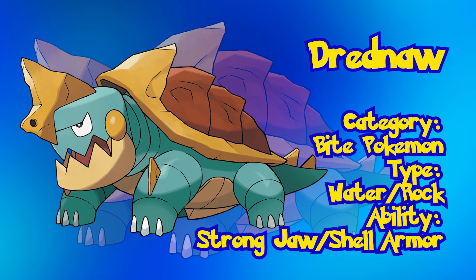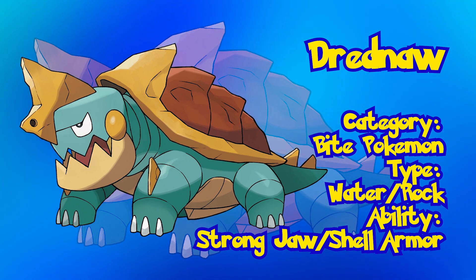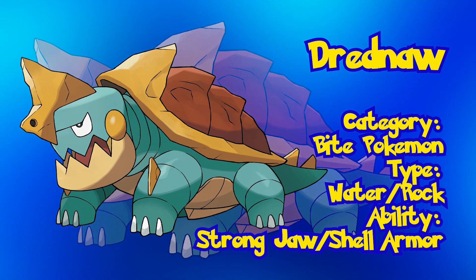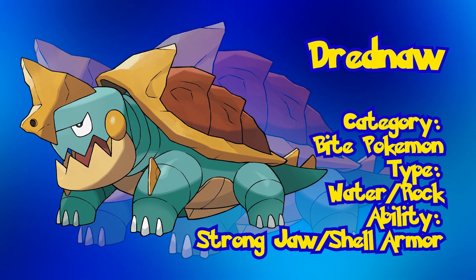Drednaw. Known as the Bite Pokémon, Drednaw is the first dual-type Pokémon that we've gotten thus far. Equipped with a dual-type of Water and Rock, the Bite Pokémon has the abilities Strong Jaw or Shell Armor, one being an attack enhancer and the latter being a defense enhancer.